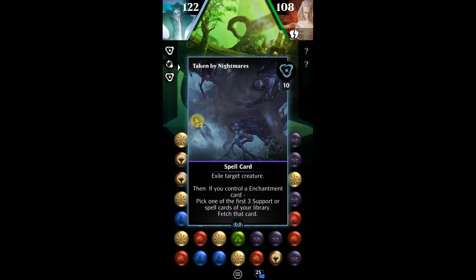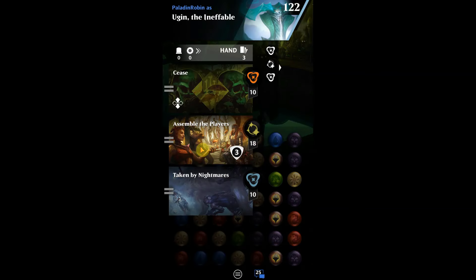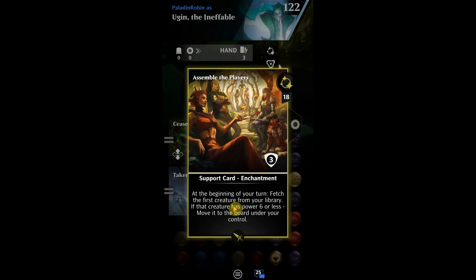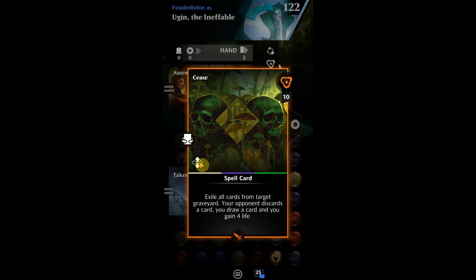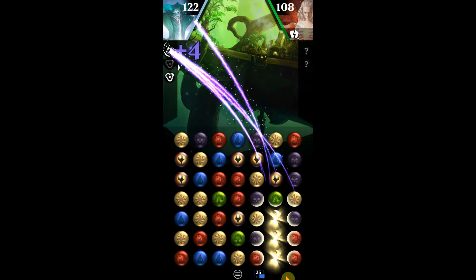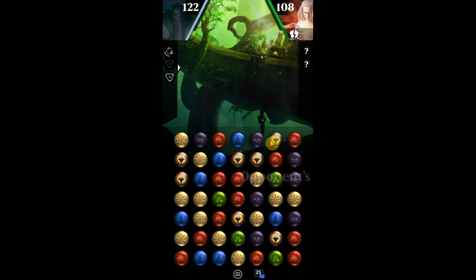Let's get into the actual gameplay. Assemble the Players is a really good card here — it lets you take creature cards from your library and put them directly into play, which helps us get the detectives out quickly and we only have to pay for that card once, which is a definite advantage.